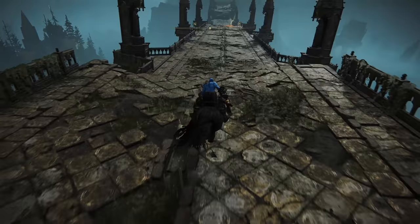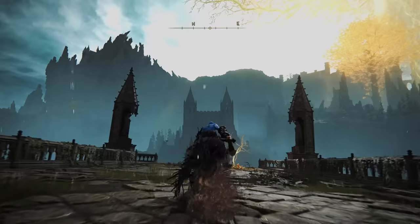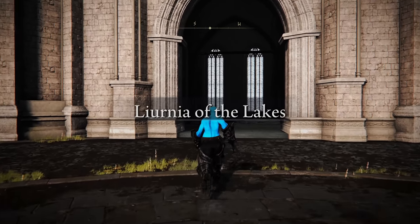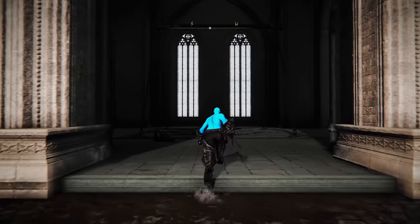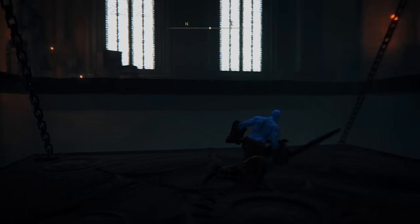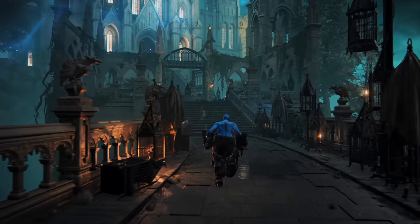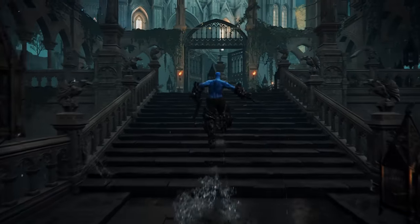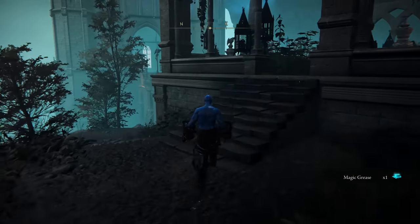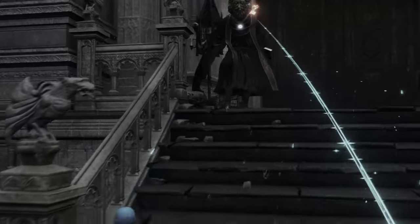Should I put on Halloween mode? It's kind of sick — I like the darker look. Is there anything I need in Raya Lucaria? I'm trying to think — I don't think so. So I can just go directly to Rennala, and if anything we can do the Volcano Manor skip, but I don't think I really need to. We kind of just want to take it chronologically.